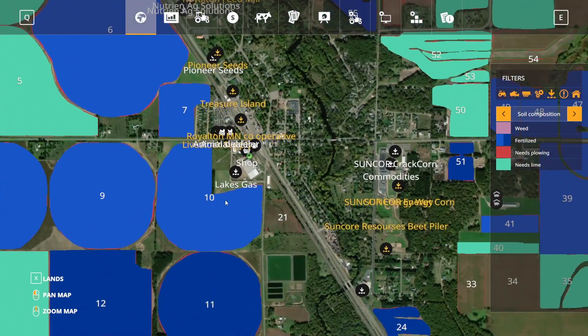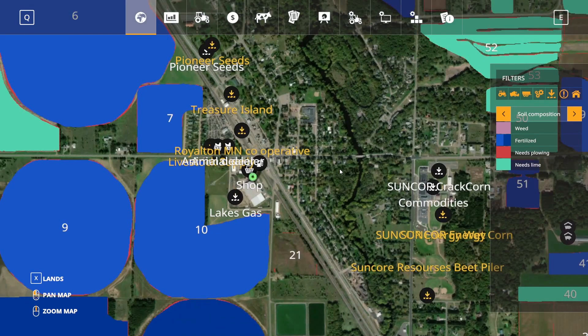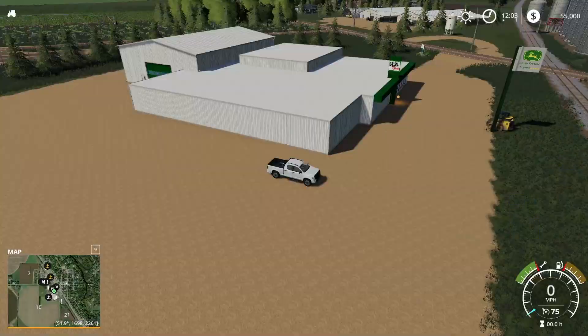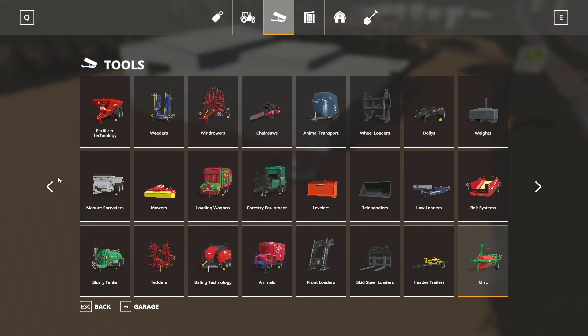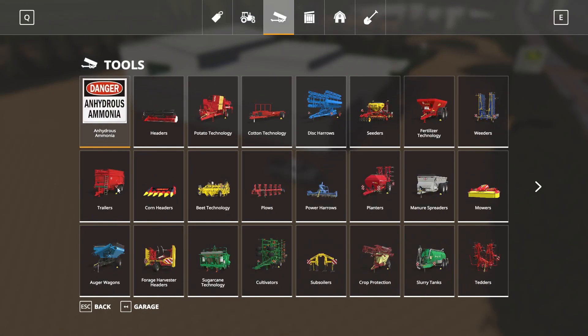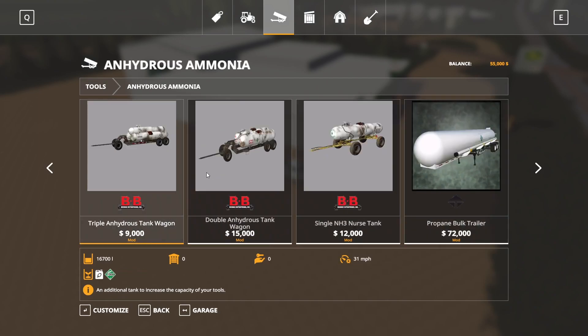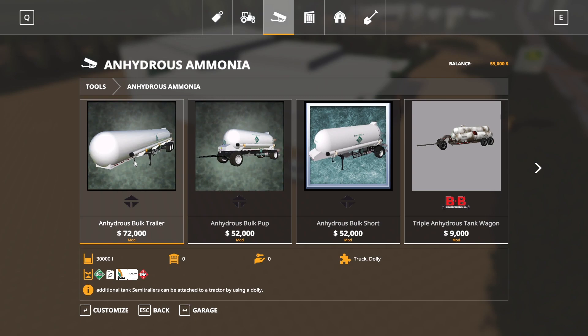Behind us we have Lakes Gas, which I'm assuming is probably going to be a fill-up for anhydrous. Going to the store here, we do have some anhydrous ammonia equipment that you can use. I'm not an expert on that, but it is an option on here. You can see the fill types listed below for these different items, so you have kind of a new option available.